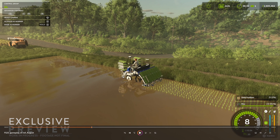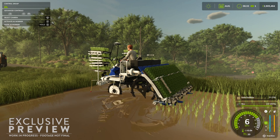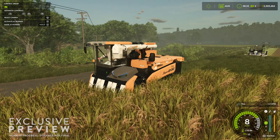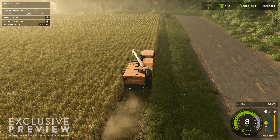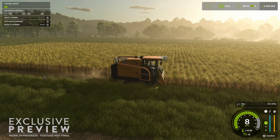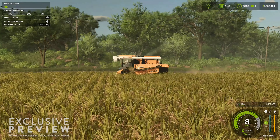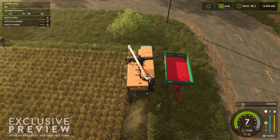You can definitely see the water ripples being made by the Iziki rice planter. Here we are harvesting — it says rice in the bottom right-hand corner. There are different types of rice. You can see on the left-hand side of the harvester it's picking up the rice and bringing it to the machine. We are getting some chaff out the back. I don't think that's going to be able to be made into straw, but we know what modders can do — they'll find a way.